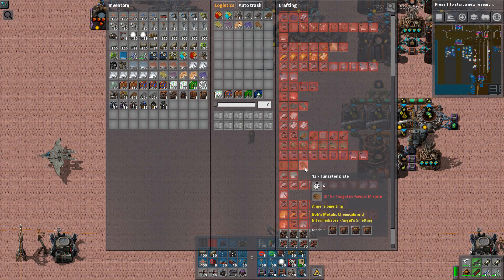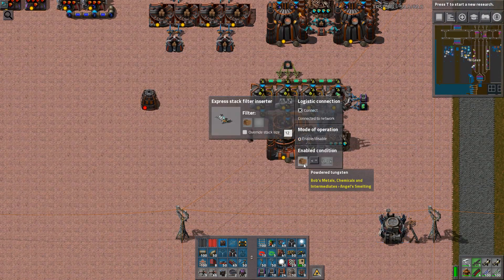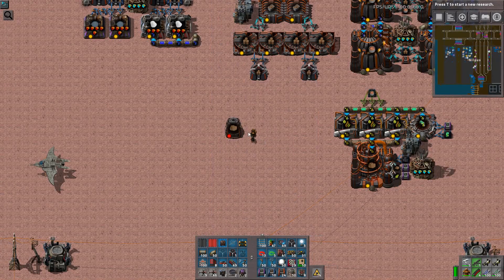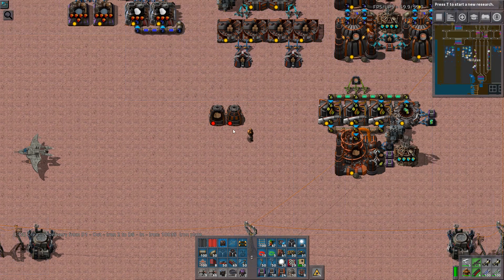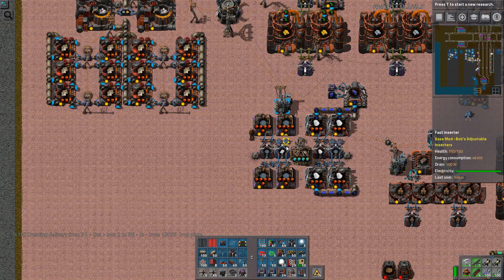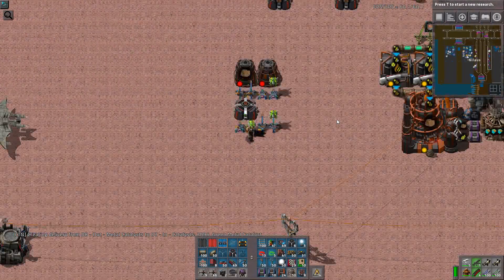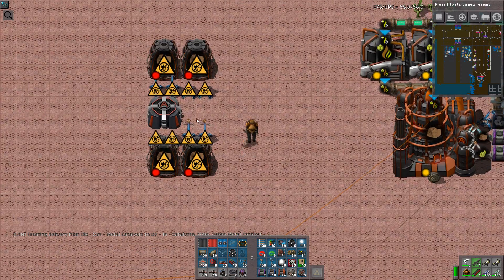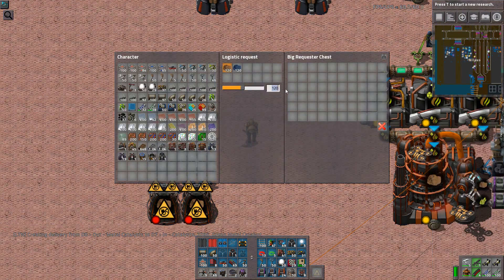First thing first, let's look at what we need to craft. We need to craft tungsten plate. Tungsten plate comes from tungsten powder mixture — it's actually strange, you get 12 and 15 — and it needs cobalt and powdered tungsten. So I have powdered tungsten. I need this one. How fast is it? It takes four seconds. I have a feeling I'll be building something along the lines of this.